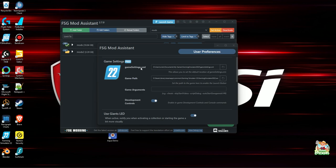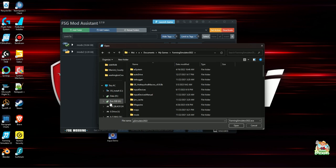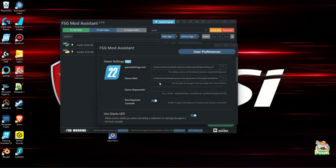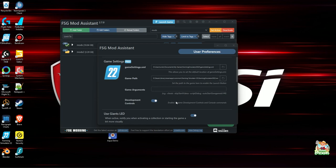Moving on down, you've got the game settings XML. Make sure it points towards your game settings XML — you should know where to find that by now. For the game path, it wants the actual Farm Sim game install location — in your Steam library, Steam apps, common, then Farming Simulator 22. Game arguments — I'm going to be covering this in a future video with tips and tricks on how I like to set up my Farm Sim to make things work a little bit better.